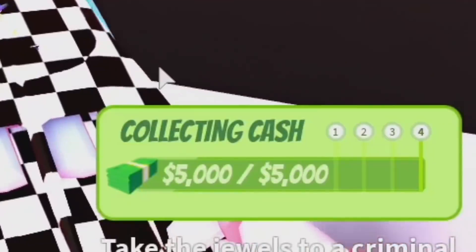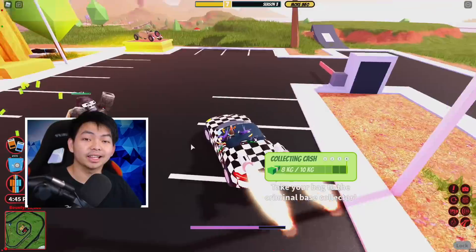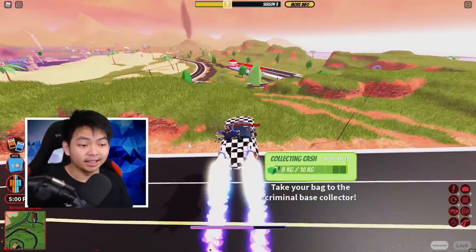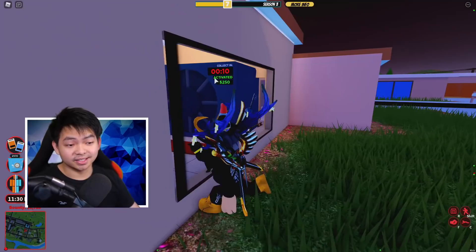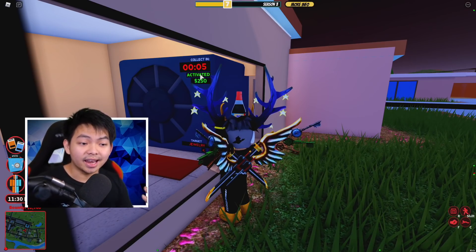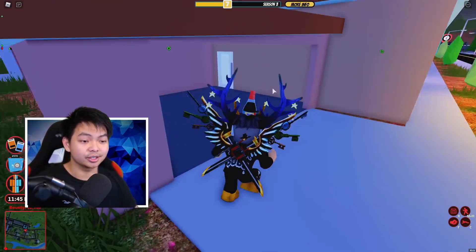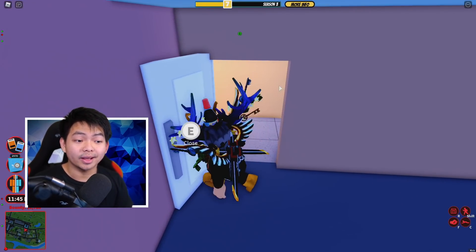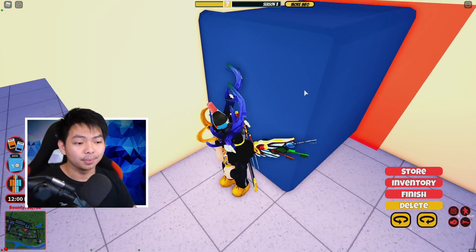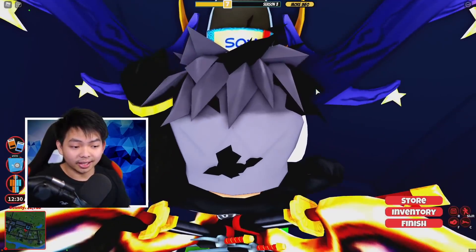I'm gonna collect my 5,000 cash right now — let's get this. Then we're gonna go rob the museum again and see how much money we collect inside the vault. I'm gonna redeem the cash and go back to the house. There's 12 seconds on the clock, so just wait for it to load to zero, then you can enter back into the house. Go over here and enter again — just open the door, but make sure nobody enters your door because if cops get in right now it's gonna be bad. Place it back down and boom — you can enter your door again.